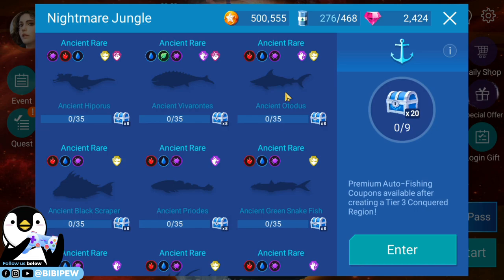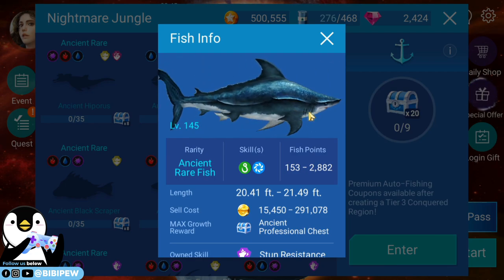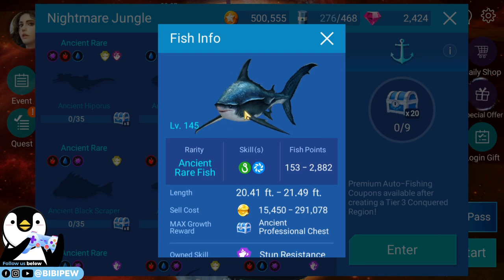The third fish is the Ancient Otodus — this is like a shark. It's a blue shark, but they have this lining at the back. I think it's a pointed lining — quite cute and fancy, pretty nice.